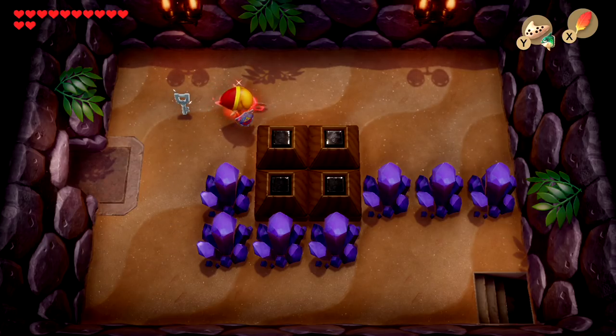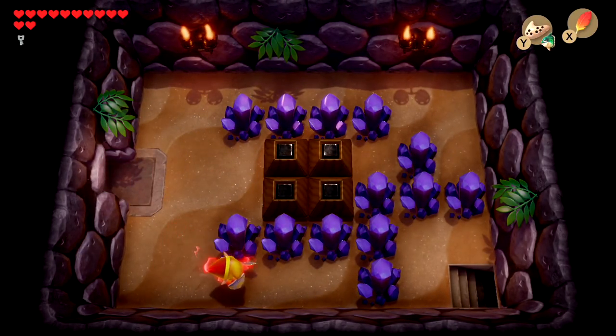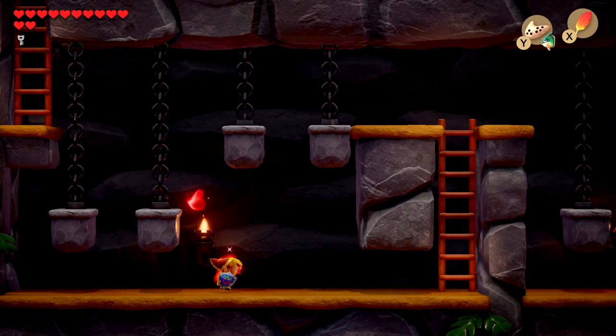Now we actually have to backtrack. This piece of power would have been amazing to have right here, as this is where you fight one of the mini bosses and get the item of the dungeon. We can't do that yet, as we have to lead this mini boss to this section. I'm just excited to see how it ends up.